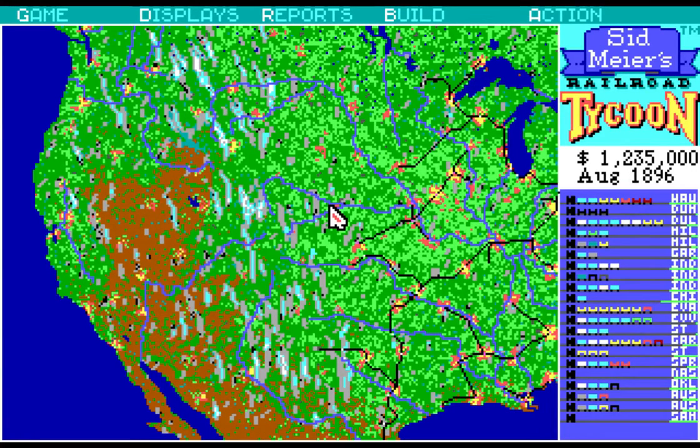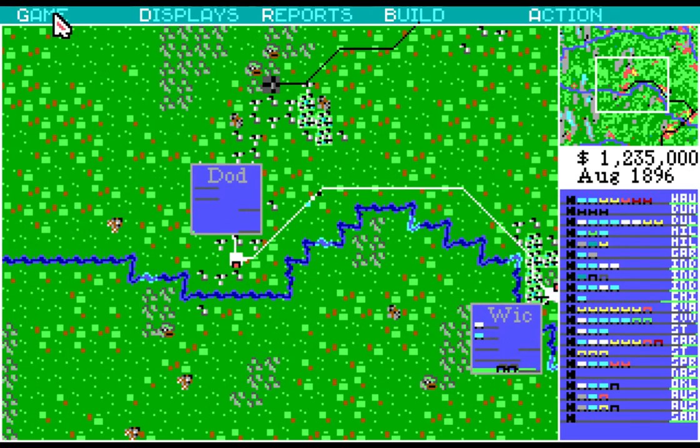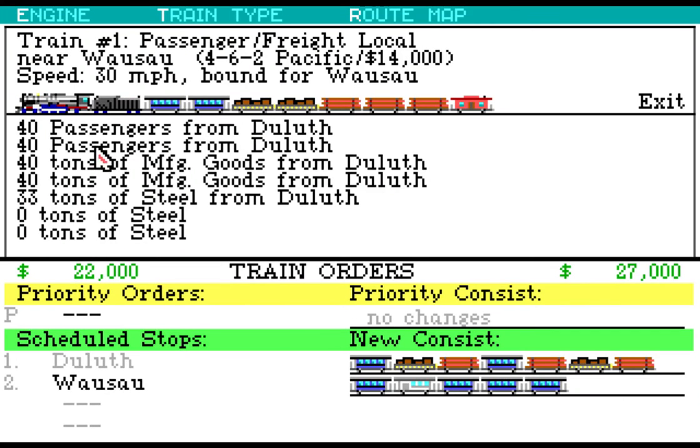Hey everybody, welcome back to another episode of Let's Play Robo Tycoon. Last time we managed to jump here into Dodge City. And I think the goal of this time... Actually, what are you doing? Why don't you have any steel? Going from Duluth... Some of my steel is getting carried away to Thunder Bay, so you don't need to carry so much. That's what's happening.